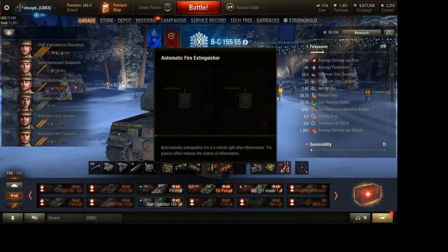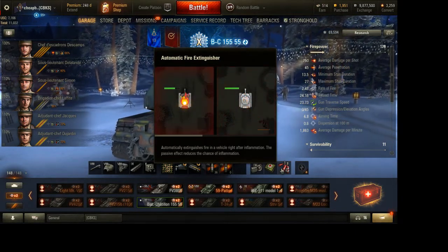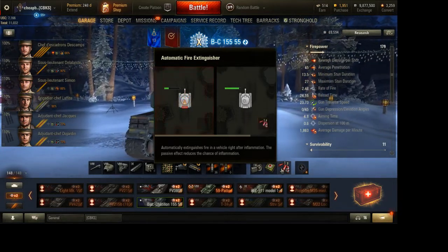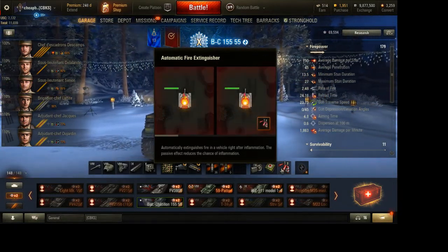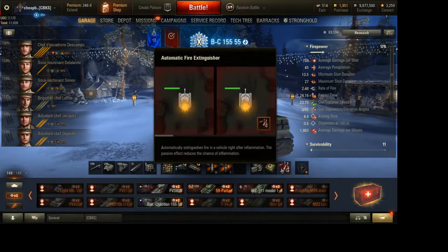There's a consumable called a fire extinguisher — you have the manual and the automatic version. The automatic fire extinguisher will keep you alive during the game, because one out of every 50 games someone's going to hit your engine and set you on fire. If you have certain tanks like Chinese heavy tanks or Soviet tank destroyers, you might catch fire easily. If you have full health and get set on fire, your tank will explode. By having the fire extinguisher or anything that protects your ammo rack, you decrease the chance of losing health, staying in the game longer and giving you more opportunity to earn more EXP.